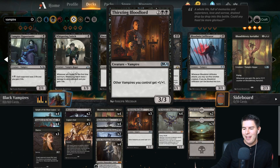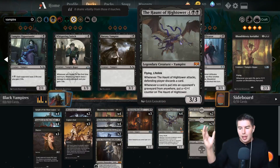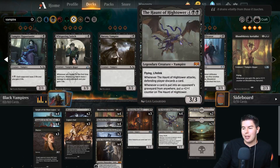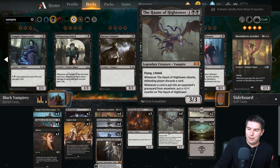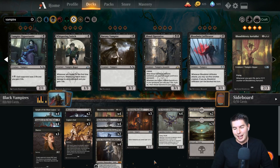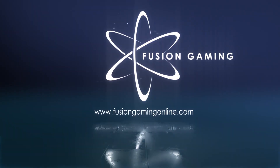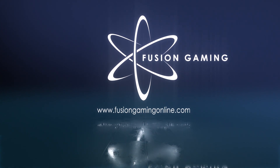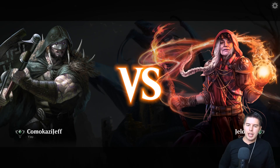We have a vampire lord at the four mana slot. The main dream is to get Sorin with Haunt of High Tower out on turn three and then just start growing - it's a massive flying lifelinker. That's the dream! Before we jump into gameplay, a quick thanks to Fusion Gaming for sponsoring this video - head over to fusiongamingonline.com for all your Magic the Gathering needs.